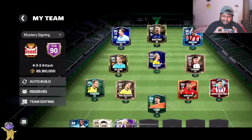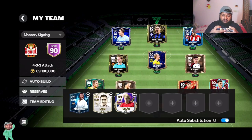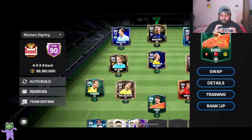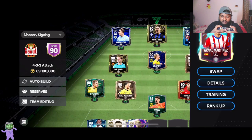We'll go to our mystery signings team. As you guys can see, this is how the team looks — 90-rated team, 89 million the team is worth. Looking at the starting 11, it looks decent. I am still waiting on a good goalie because it has been woeful — we have not got any goalies so far. This Cobble card is literally the only one we have got, so hopefully the next one will have a good goalie.